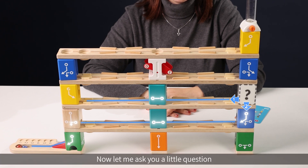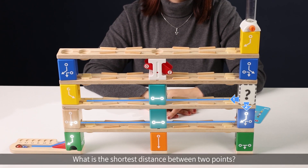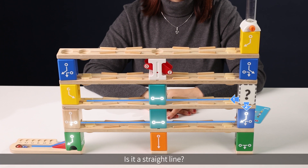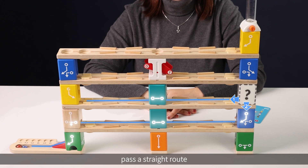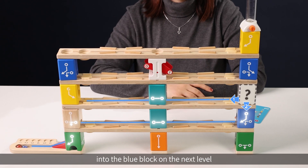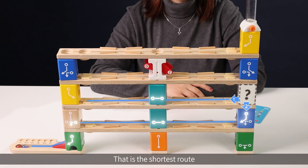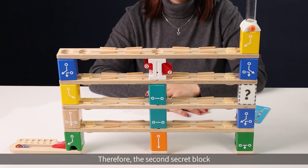Now let me ask you a little question. What is the shortest distance between two points? Is it a straight line? Yes, so we just need to make the blue marble pass a straight route. The blue marble should go through the secret block into the blue block on the next level. That is the shortest route. Therefore, the second secret block just needs to have a straight path.